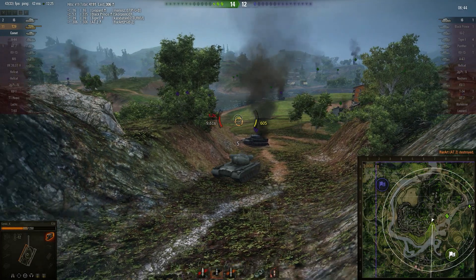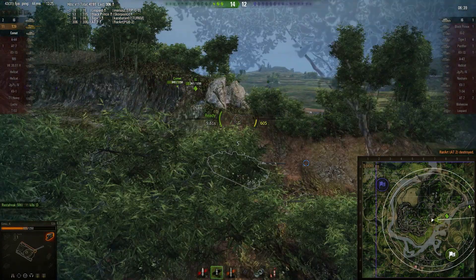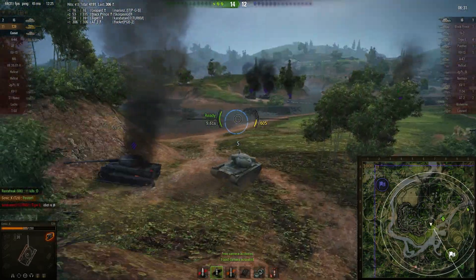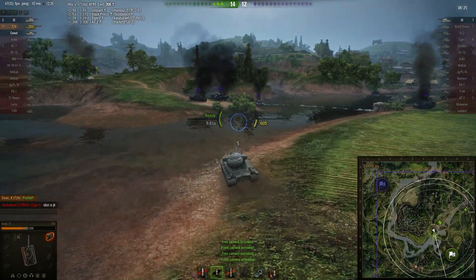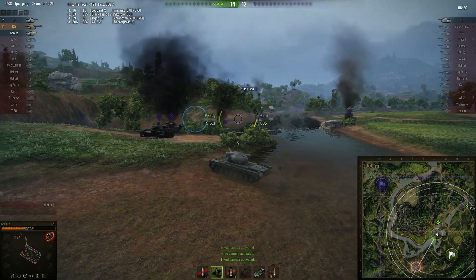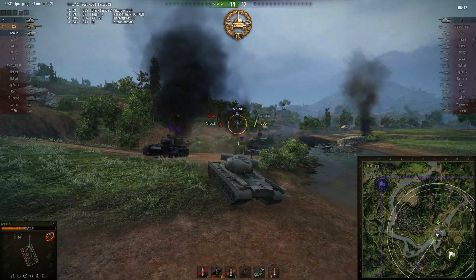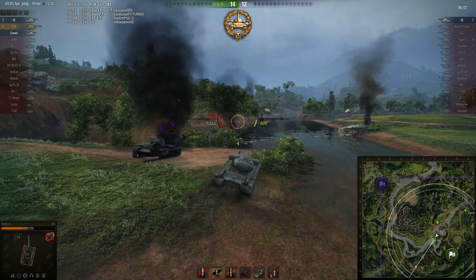Considering the IS has only 300 hit points left and that Comet is pretty much useless, this is a true carry. The Comet starts to move now — not sure what he's been doing over there this whole time, maybe off getting his sandwich. The IS is also in a poor position — not sure what he's doing all the way over there, he should have been pressuring with his allies. SonicK gets a good hit on him and some lovely damage. Going to see if he can take him out and make it 12 kills, which would be absolutely amazing.